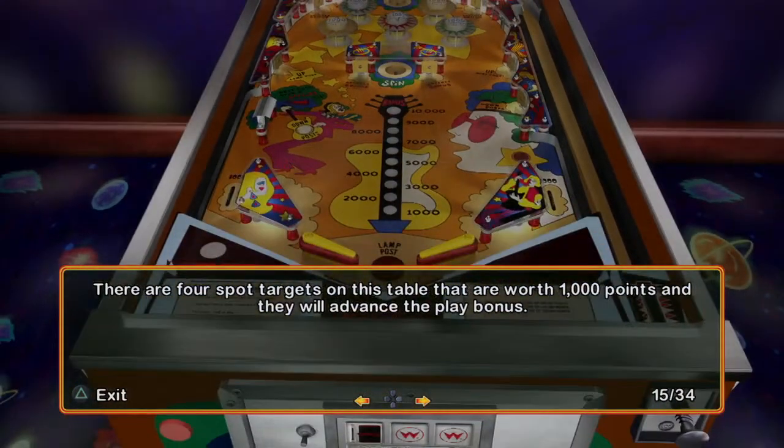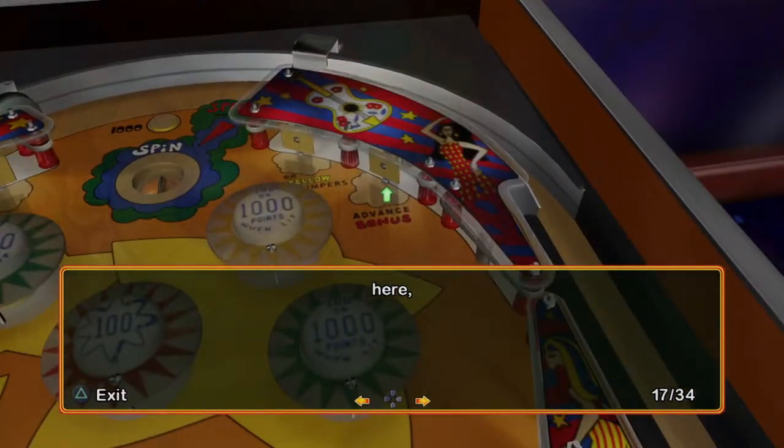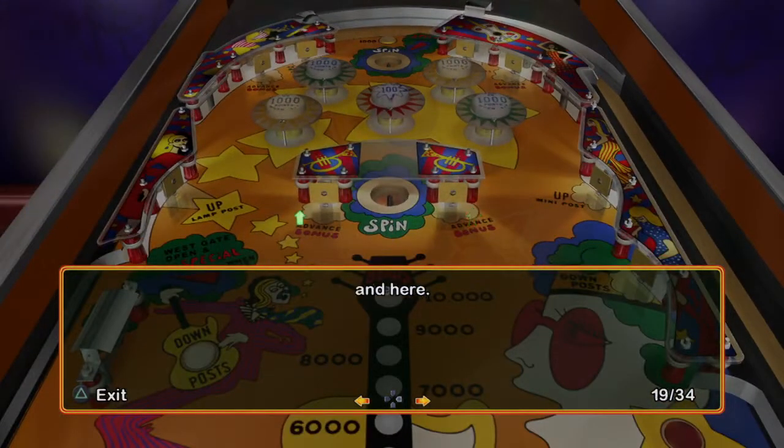There are four spot targets on this table that are worth 1,000 points each, and they will advance the play bonus. They're located here, here, here, and here.